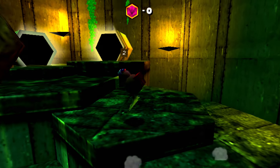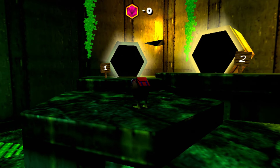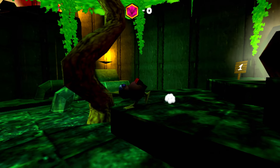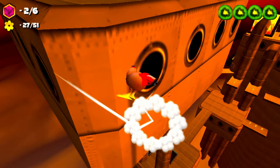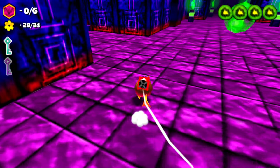Kiwi will traverse 8 levels, with each one having 6 power stones to collect. Worlds are separated into 2 levels, and we got different themes: jungle, desert, pirate, and overwhelming dread.